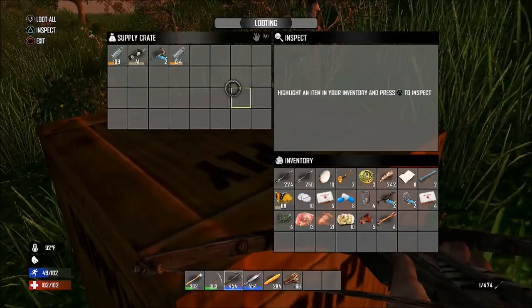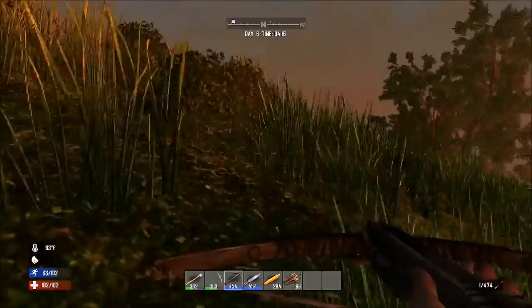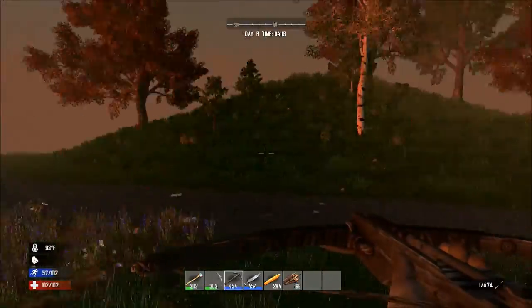Once at your supply drop, collect everything in it. Your inventory should be full right about now, so let's go ahead and make our way back to our base.